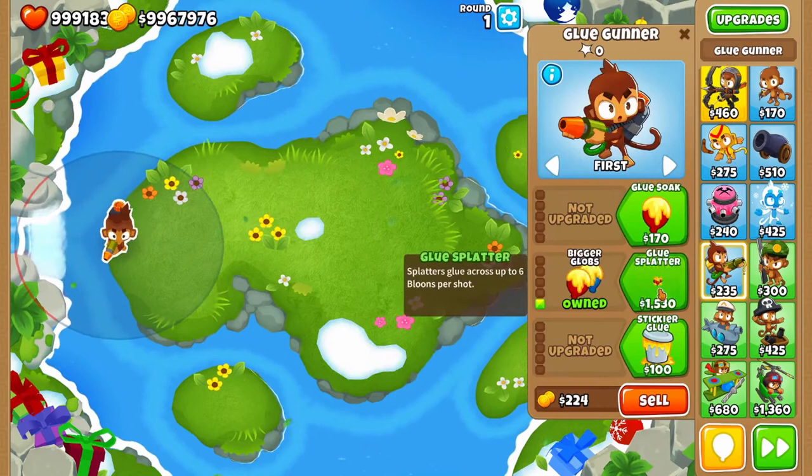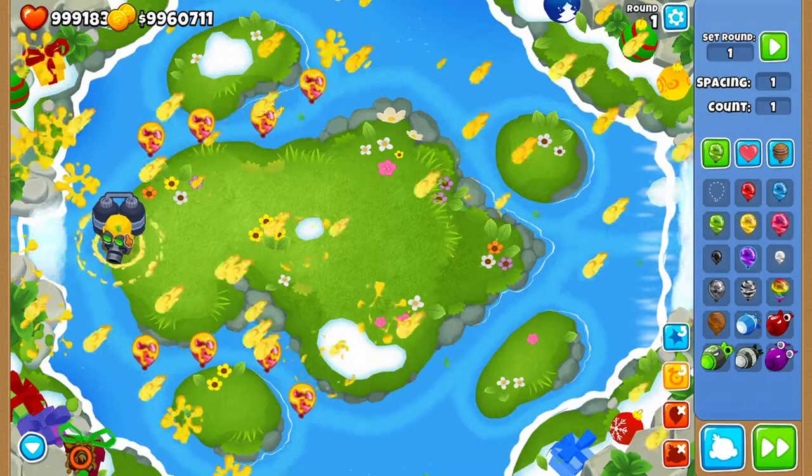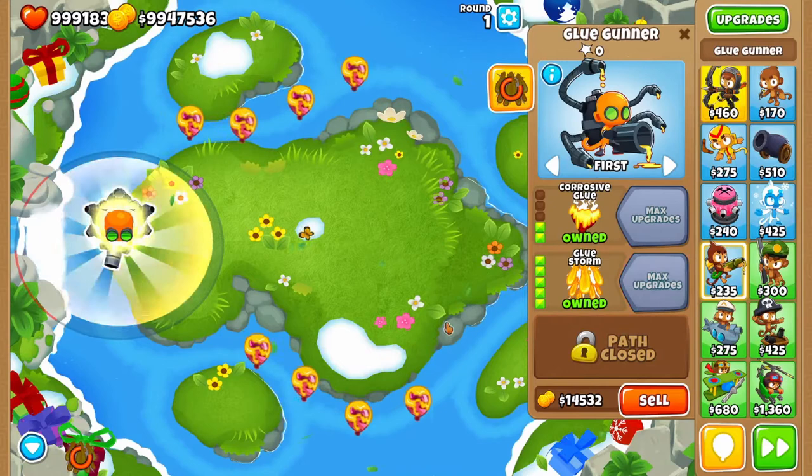Moving on, we have the Glue Gunner. The Glue Gunner also cannot attack any camo balloons naturally. However, similar to the Ice Monkey, it can glue balloons on screen with its ability. Glue Storm works the same way as well.